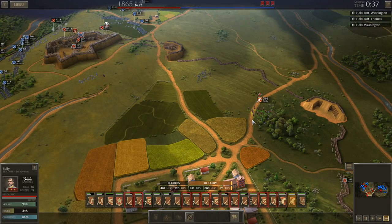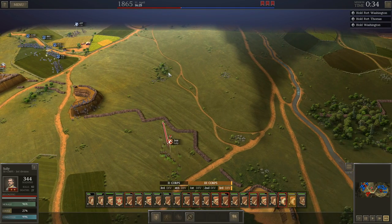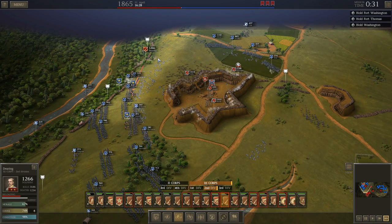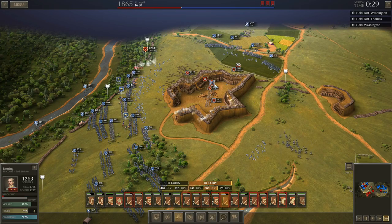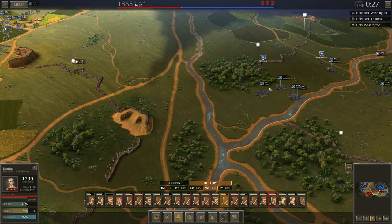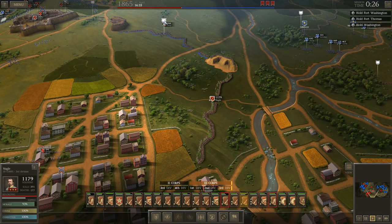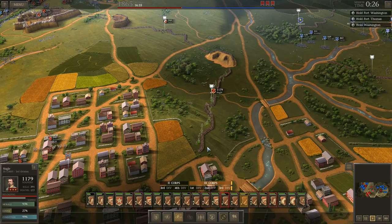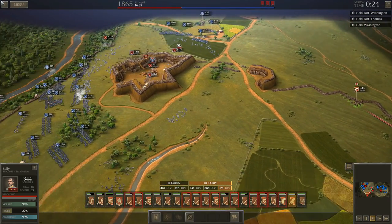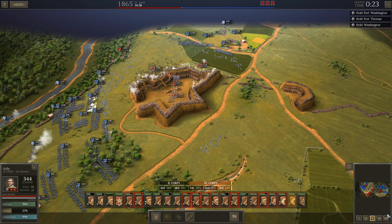I think I probably destroyed that unit. Bring Sully up this way. I'm just going to keep an eye out for some of these units that are crossing - see if maybe I can isolate one and destroy it. They're going to stay pretty close together though, so I may not be able to do that. Maybe we'll bring Nagel up this way, bring Sully back over here. Now he's got just a 9,000-man advantage.